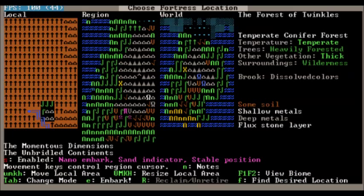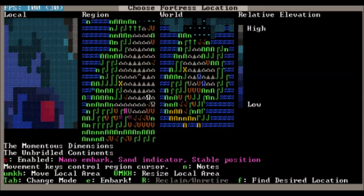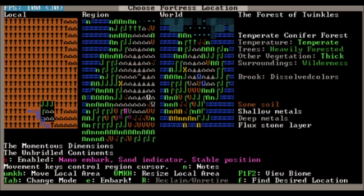After looking around for a while, I think I found a good embark location. It's got some mountains here, and we are touching a little bit of a river so we'll have some fishing if we need it. Our neighbors — we are neighbors with everybody, including the goblins who we are at war with. We've got some cliffs going on which I think could be good. It is temperate, heavily forested, thick vegetation and wilderness. We are pretty close to the goblin fortresses — about as close as any other civilization — so I'm guessing we will have them to deal with at some point.